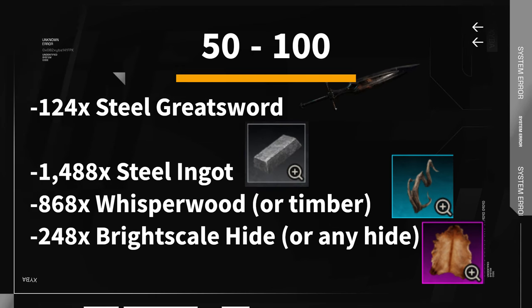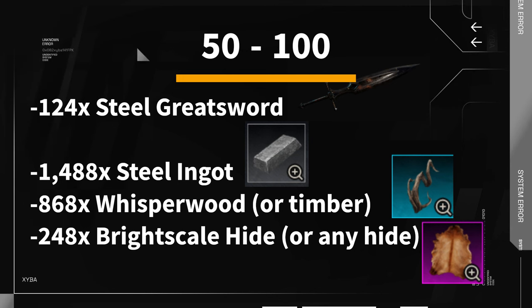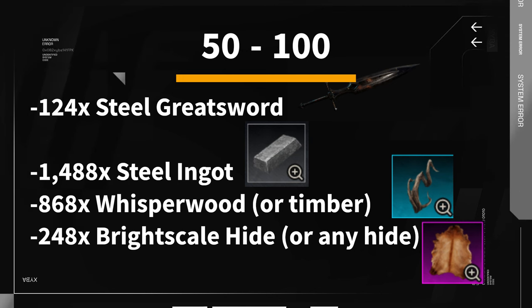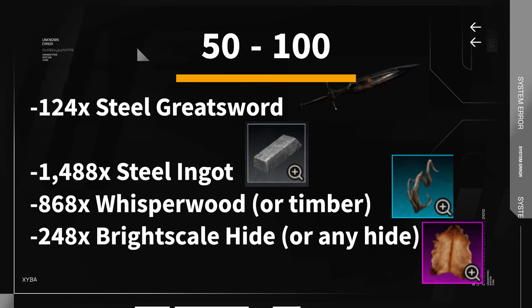From level 50 to 100, you will want to craft about 124 steel great swords using 1,488 steel ingots, 868 whisper wood, and 248 bright scale hide.